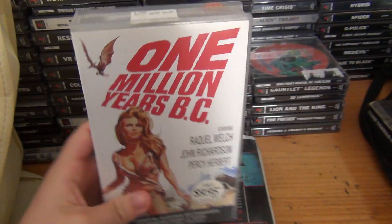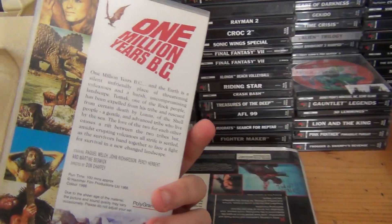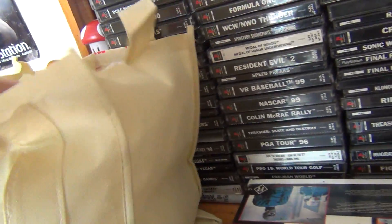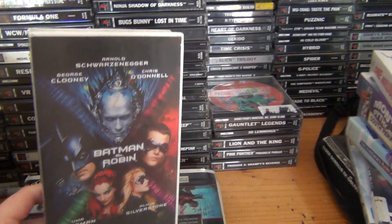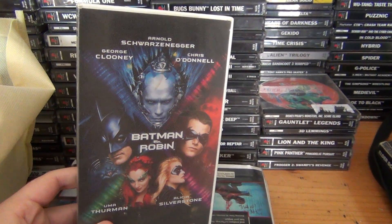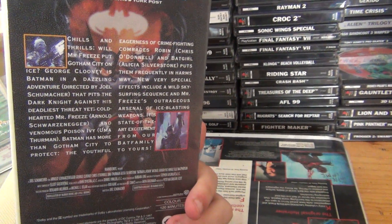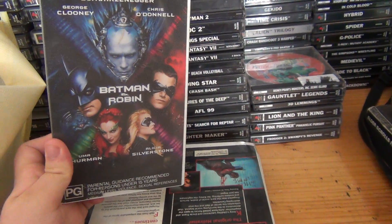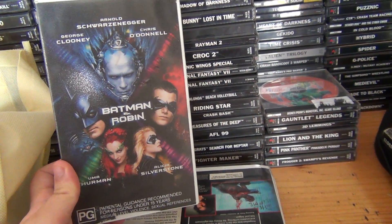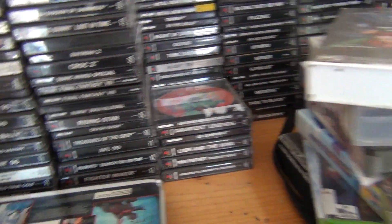The original One Million Years B.C. - no idea why it was remade in 2008, but this is the original. Looks good man, looks good - still really fun to watch. Batman and Robin - popular to contrary belief, I actually really like this movie. I like anything with Arnold Schwarzenegger in it, even Last Action Hero, so of course I'm gonna love this. And George Clooney having - what was it? - the Bat Credit Card. That was awesome.